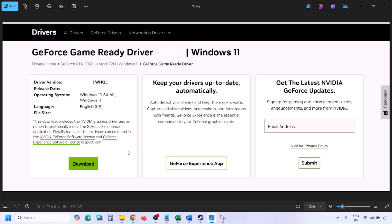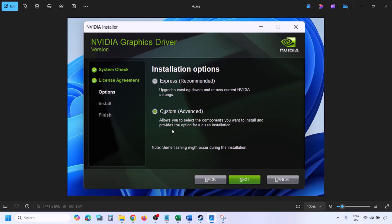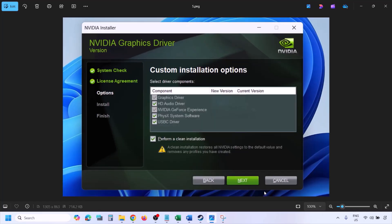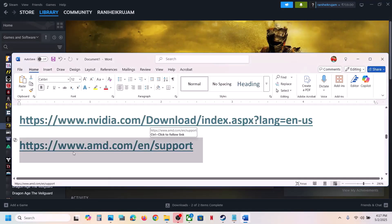Click Download and let the download complete. Run the exe file, click Agree and Continue, then select the Custom option (Express is selected by default). Click Next, and on the next screen put a check on Perform a Clean Installation. Click Next, let the installation complete, restart your computer, and then launch the game.